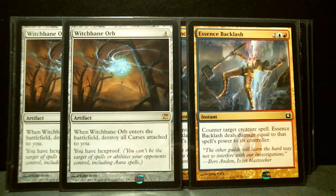Finally, Witchbane Orb, which was very useful in block constructed as a strategy against all those curse decks people were building — where they would just play 20 curse cards. You could come in with this thing and destroy all curses attached to you in one go. A very useful card.